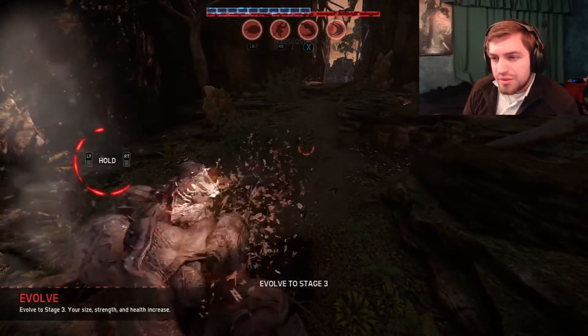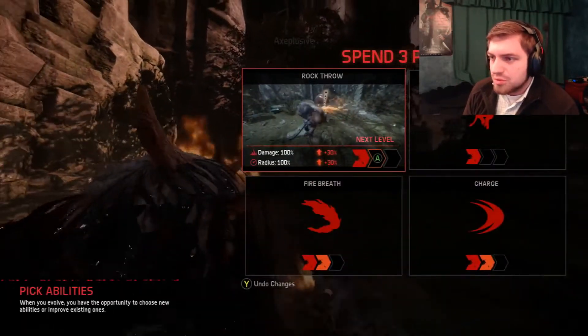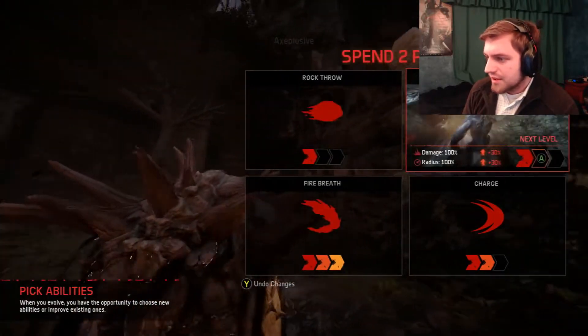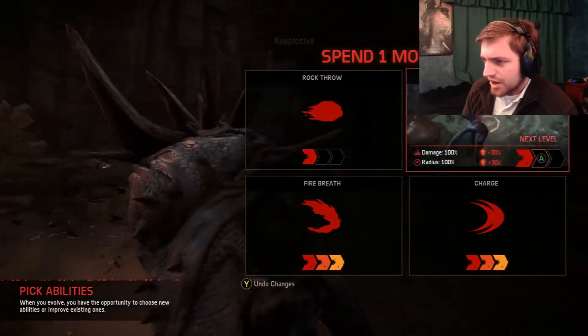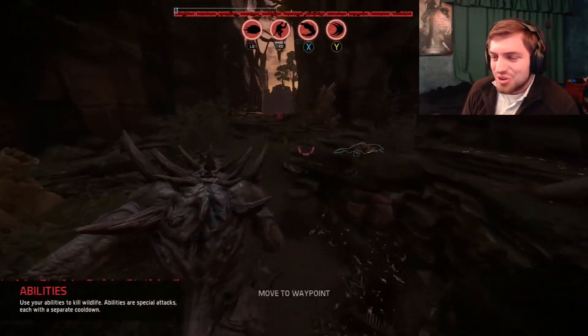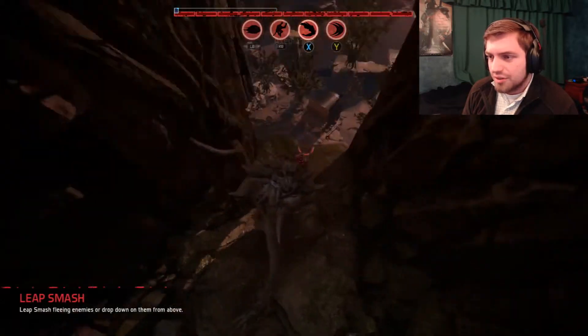It's also really important to remember that whenever you're evolving, you're at your most vulnerable point, because right now I'm in this little cocoon-looking thing. I'm spending three points — I definitely want some fire breath, a charge ability, and why not throw some rocks? So you can already tell, other than just getting a cosmetic upgrade, you get a lot of powers.